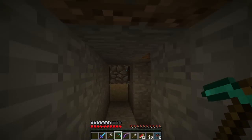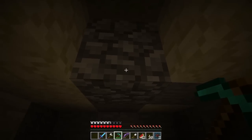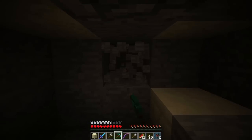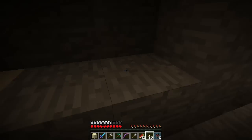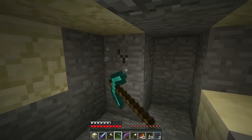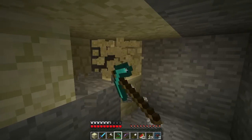Where should I make this room though? That is the real question. I guess this way is as good a spot as any. And why is there sand here? I don't really know. So we're just gonna dig out this room a little, and I actually should place a torch or two because it is quite dark.